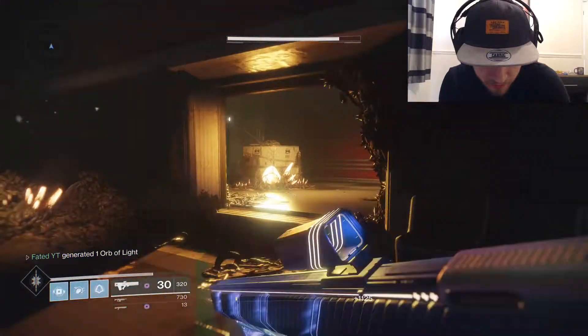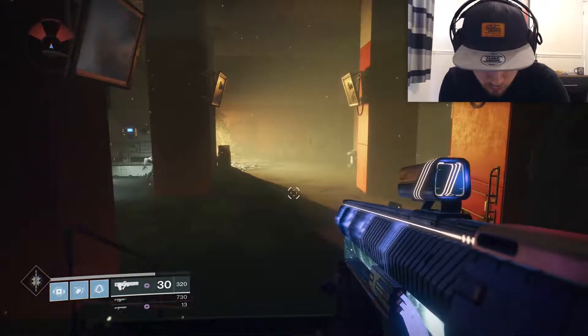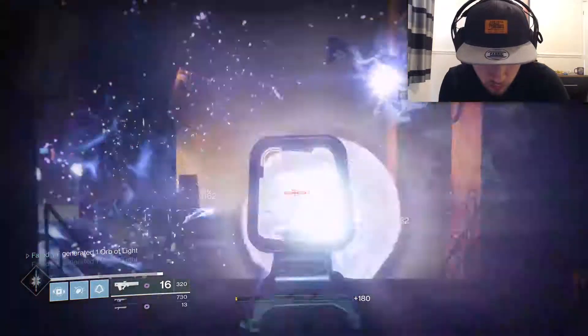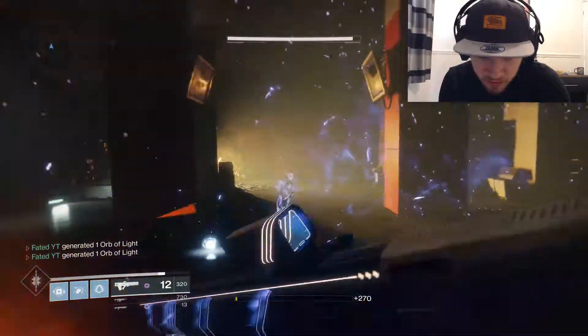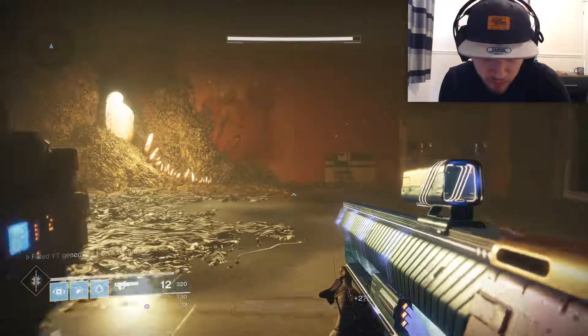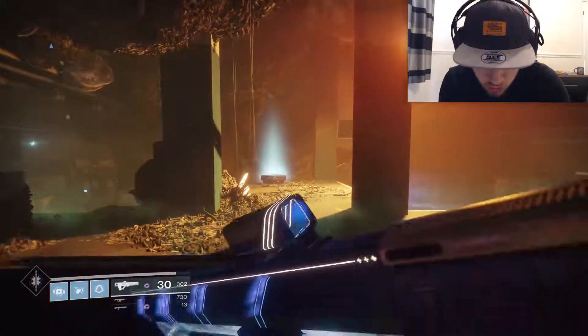If you have a masterwork, run into the next room and wait for the Thralls to spawn. This is a really fast exploit — we're only about two minutes in and we've already cleared the sector. Now go for the boss to spawn.